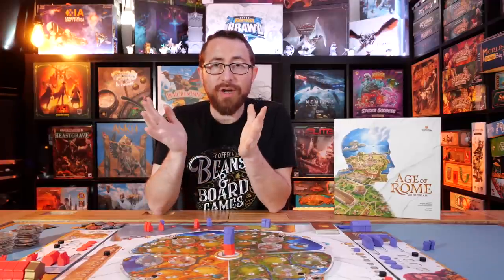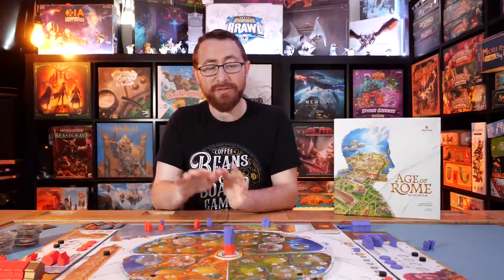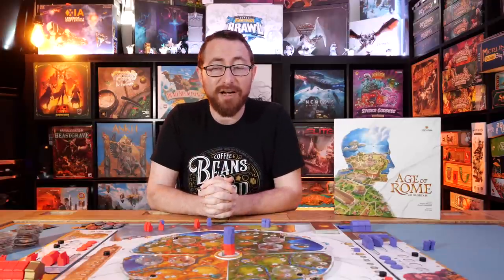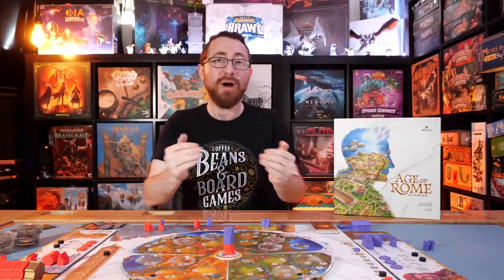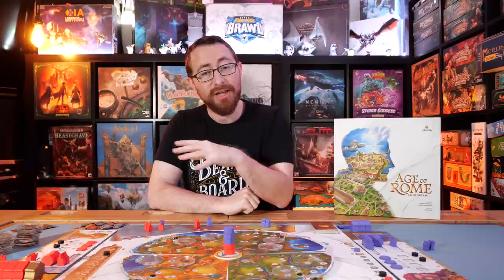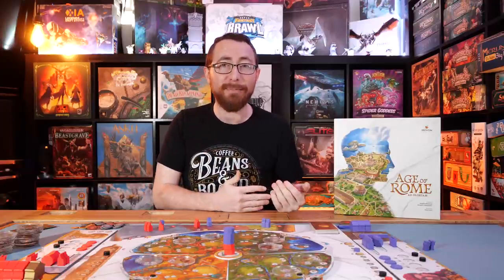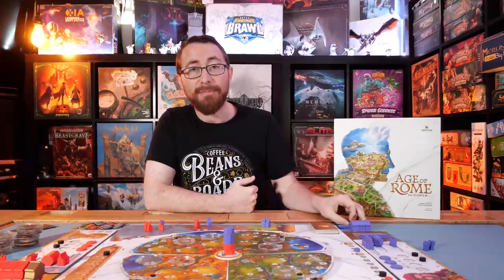Which is a good time to segue into the review part of things, starting off with ease of play. The rules for Age of Rome were frankly long, but also very example and image heavy. While they're long, I don't think this is actually a very hard game to learn, and it's a fairly easy game to teach as well. There are a few small nitpicks — the schemes are a little fiddly in the way they interact — but most aspects of the game are fairly easy to get people up and running. Understanding the game is a different story though. Players need a round or two before they really understand things, and some of the strategic aspects need to be explained beyond just the rules. Rules alone, fairly easy to get people up and running.